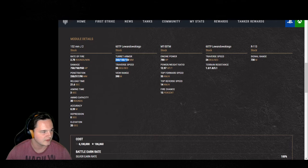Turret armor: 260, 150, 100. We're going to be jumping over to TanksGG in a sec to look at that. Turret traverse speed is 20 degrees — definitely not the fastest. With 390 base view range, if you're running situational awareness and advanced optics you're going to get about 454 for your maximum view range.